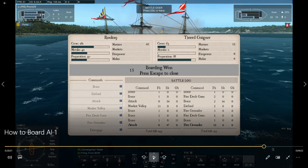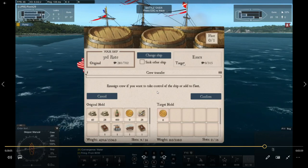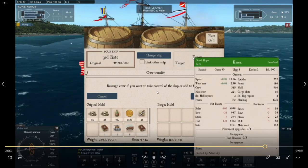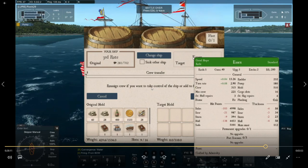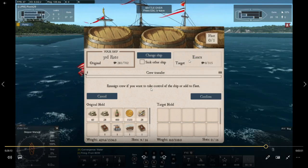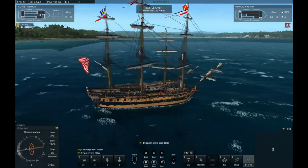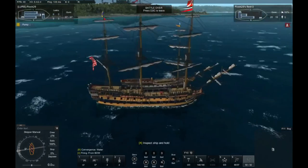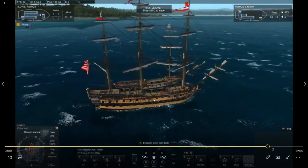I've got one last clip to show you: what happens when you get boarded by an AI. The reason I'm showing this is so you understand that you will most likely not win. You cannot win against an AI if they rage-board you at the last minute. You always want to have more crew. If you do not have more crew, you do not want to be close to an AI that can board you.